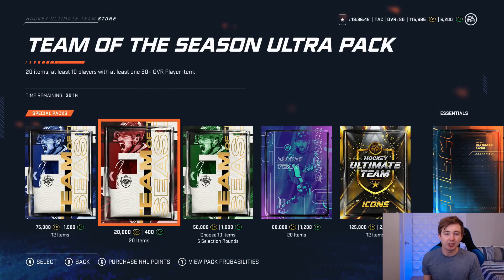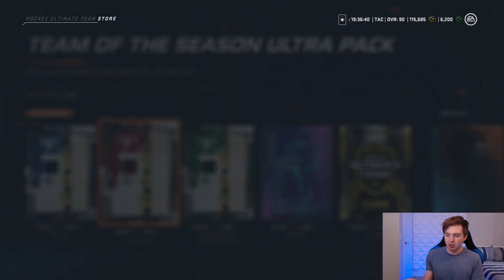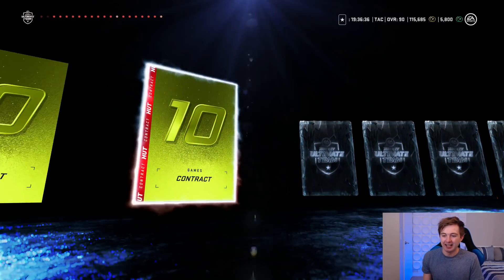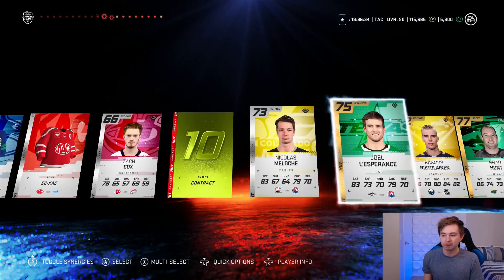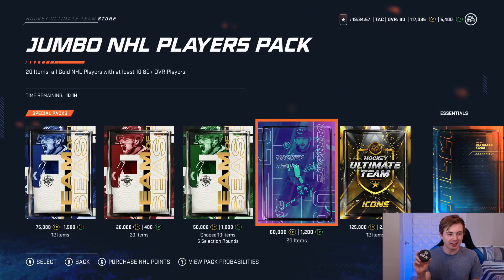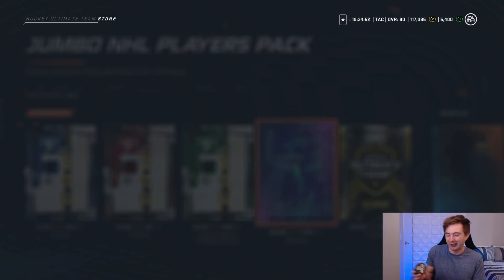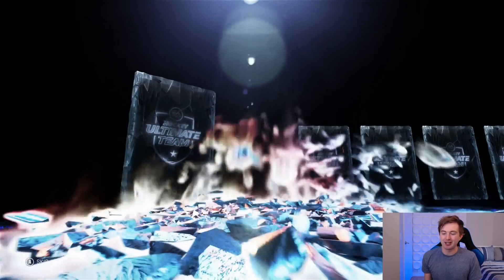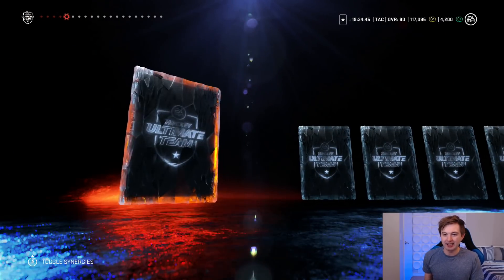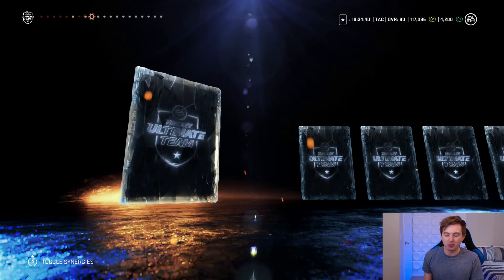Next we're going to try one of the 20k packs - we can actually open as many as we want of these. I'll use the points first. Reveal all - 500 coins. Bristol Lion in, and Ben Bishop. I've got the NHL 20 puck, haven't used this in a while. It wasn't very lucky for us, but maybe after all this time it's got some luck back. We want to get at least an 86 or something at this point - 83s and 84s really aren't cutting it.